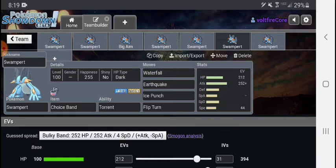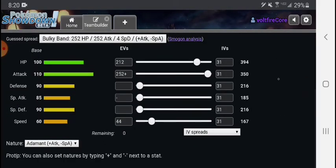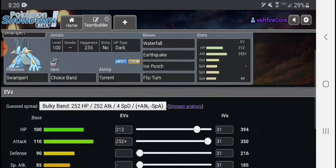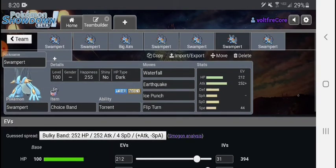The next set is the Choice Band set. This is taking advantage of the prowess, the power of Mega Swampert — aka the roided-out fish. He is so strong that regular Swampert — aka not-on-steroids Pert — decided he wants to try to become one too. So we put a Choice Band on, and he's ready to fight. With the Choice Band and the full offensive stats, he might be able to do something — 350-355 base Attack is pretty decent, and Choice Band makes that even stronger.